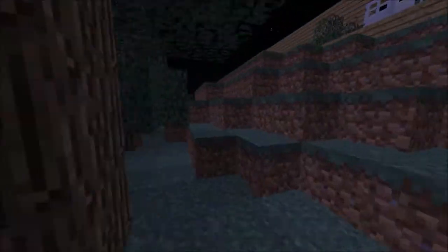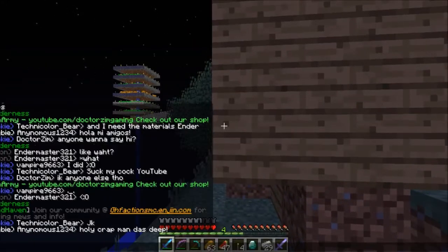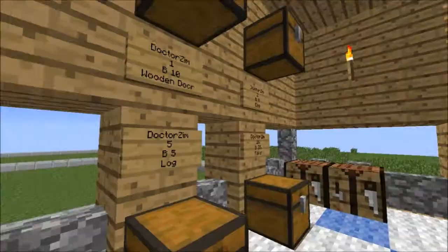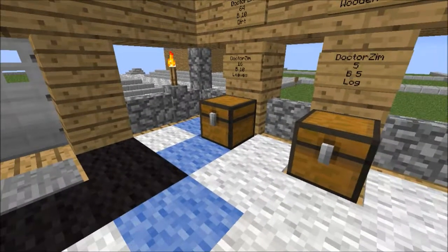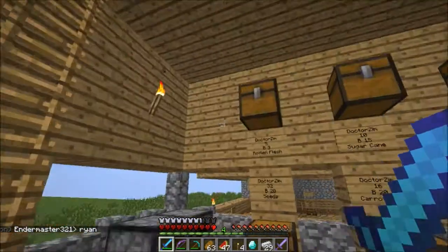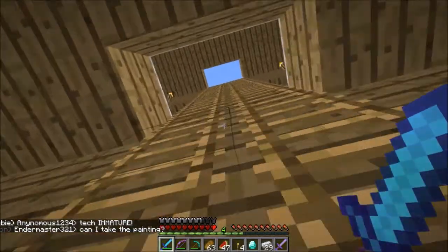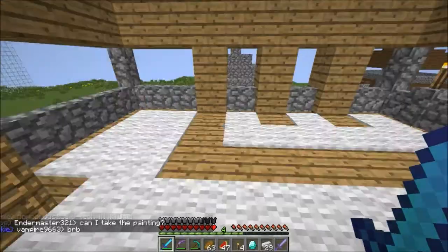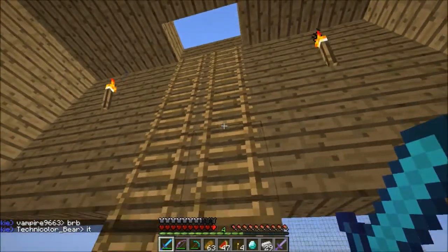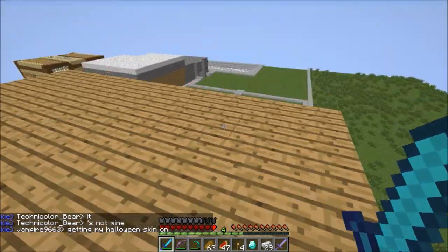I'm just gonna F1 that so you guys don't have to see that. Let me show you my shop. Right here is my shop. Basically I sell stuff — dirt, leaves, log, wooden door, egg, rails, rotten flesh, seeds, carrot, sugar cane, ladder, melon. Up here I have hardened clay. I'm not finished with this floor, but there is a lot of stuff. A lot of shops, but I tried mine to be the tallest. It took me a while to make because this is Survival Minecraft.